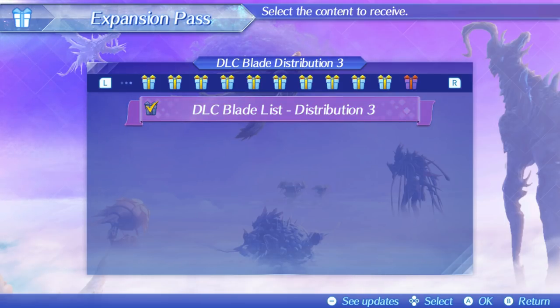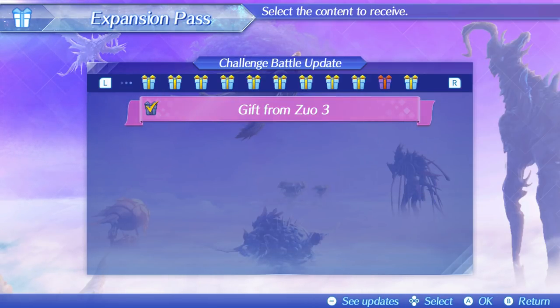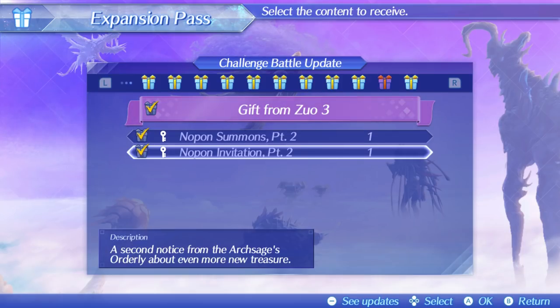In this video I'm going to show you how you can get the new rare blades Elma and Corvin. This is part of the expansion pass — you do need to have bought the expansion pass. Once you buy the expansion pass, you'll have two new tabs at the very far right.